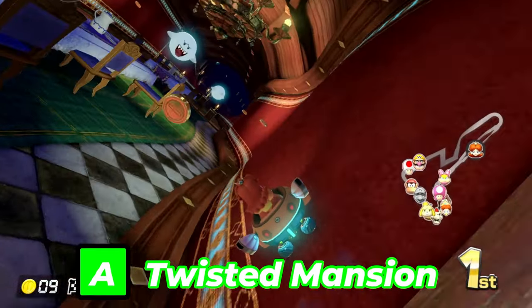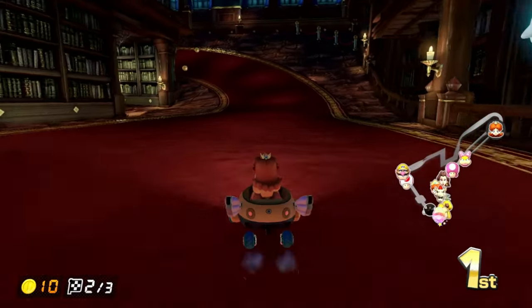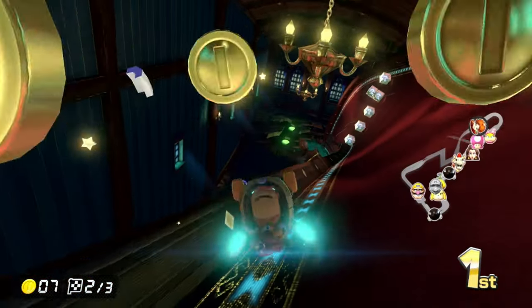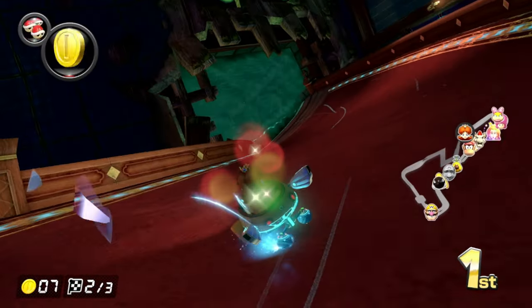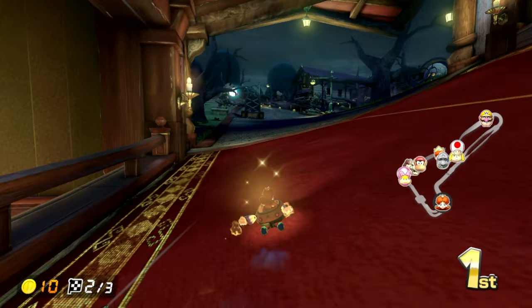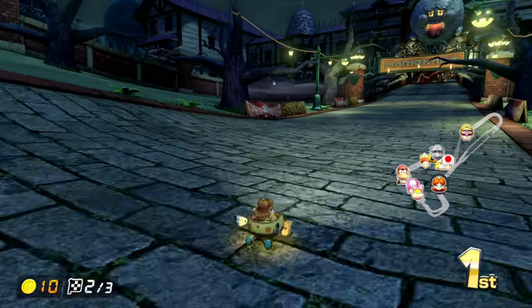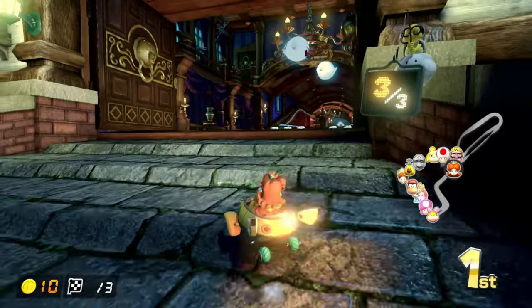Next up is Twisted Mansion. I don't have much to say about this one. The track fits well with the name — it's at nighttime, which brings out the extra vibe of a spooky mansion course. It is a mansion that is twisted, hence the name, with Boos and the night statues throwing down axes. The music is very ominous. Not much to say — I like the track.